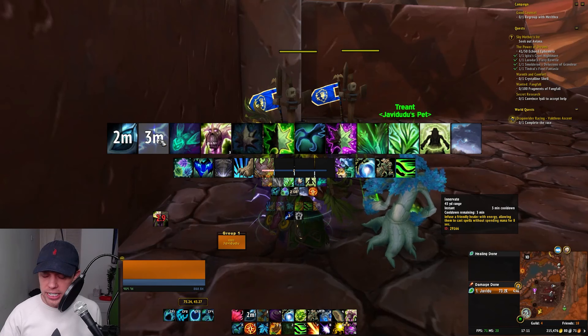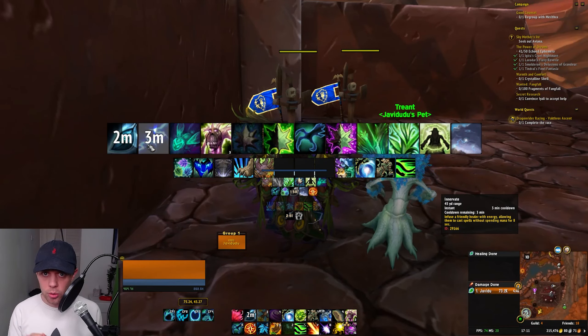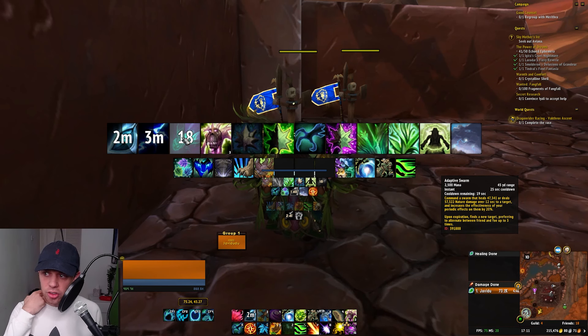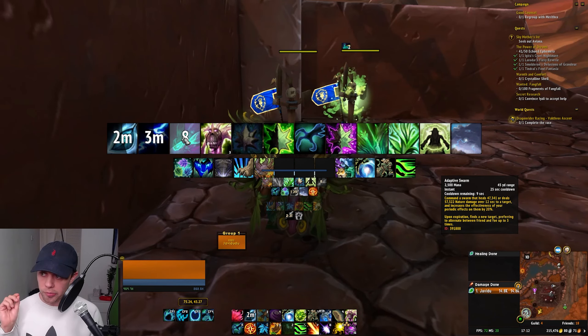Regrowth is instant cast when we're in Tree of Life. Rejuvenation has its healing increased and mana cost reduced. We're also going to be sprouting out Treants when we're in this form, and let me tell you, they are formidable in PvP. When you are in your Tree of Life, you can use your Innervate to make all of your healing spells free — so you can go into Tree of Life, use Innervate, and then spam those heals.